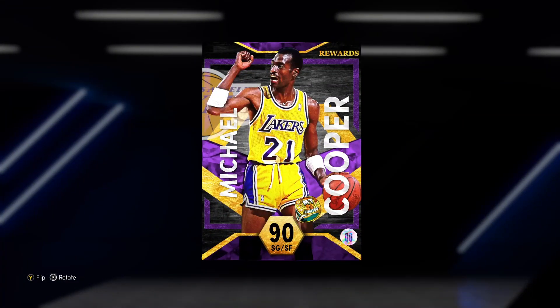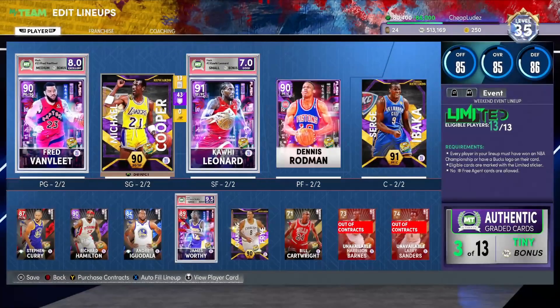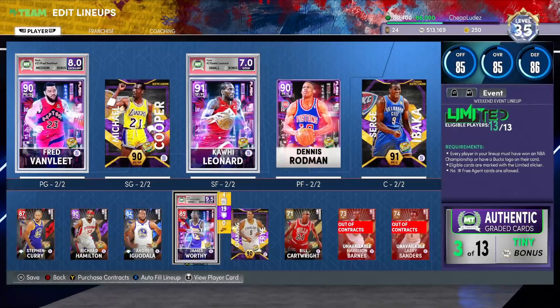I'm running Fred Van Vleet, Michael Cooper, Amethyst Kawhi Leonard, Amethyst Glitched Dennis Rodman, Amethyst Serge Ibaka — just a mean defensive five. Then I'm using the Curry-Iguodala duo on the bench, Amethyst Rip Hamilton, Ruby James Worthy, and Amethyst Channing Frye.